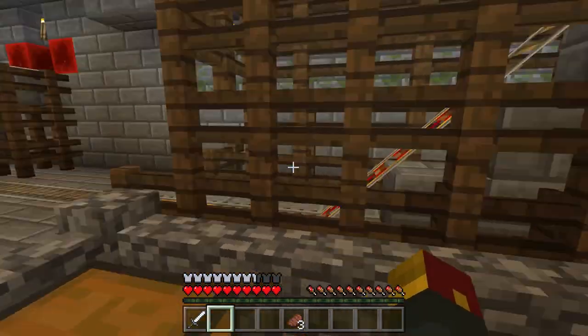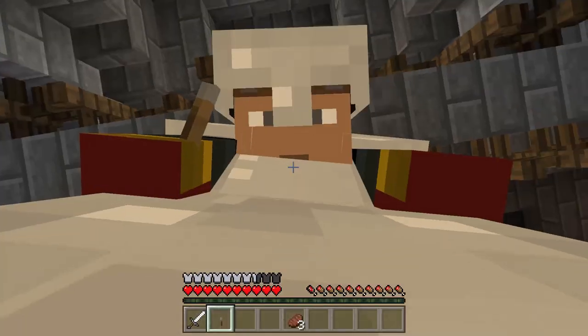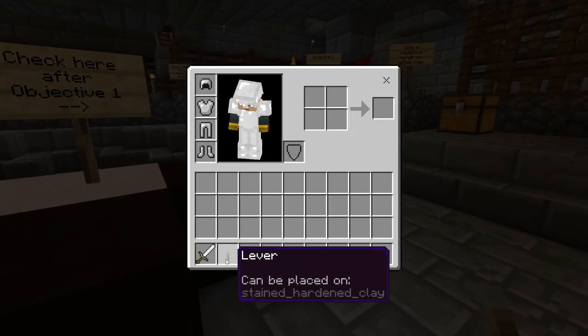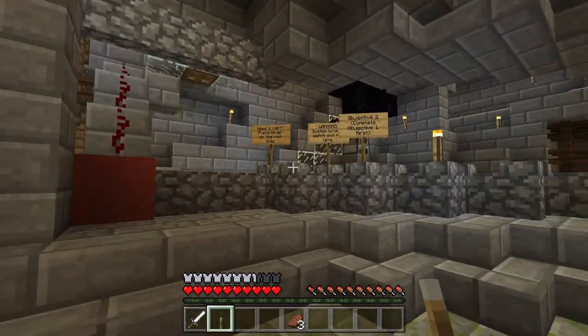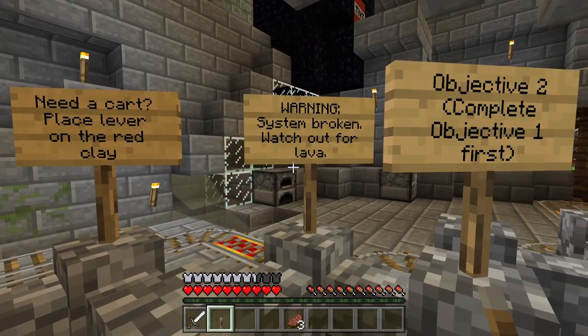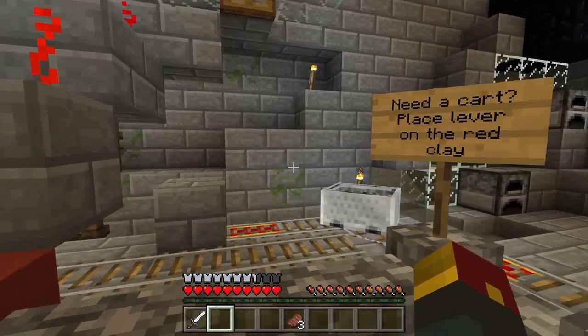Maybe I do. Okay, so what did that do - did that do anything? Something just blew up! Did you hear that? I just got myself a torch of some sort - we can place it on stained hardened clay. Where's that guy hanging out? Must be this one. Objective two: need a cart, place the lever on the red clay. Warning system broken. Yikes, I guess we'll give it a shot.